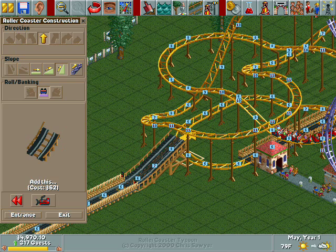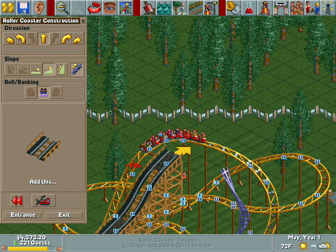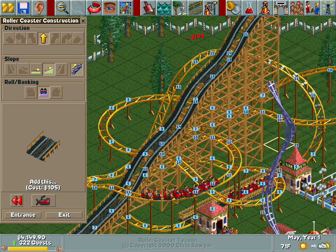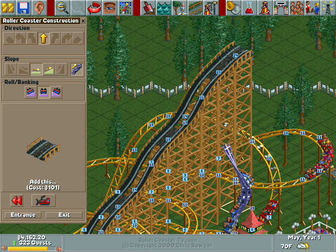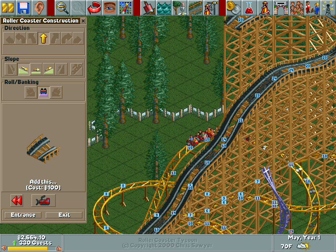I don't know if it's cheating, but I like to do this. It shaves time off the ride and it doesn't really affect anything unless something horrible happens with the rollercoaster. It looks tall enough — 24. That looks good. And we're going to bank and turn, nice big turn. I'm going to get rid of this tree.